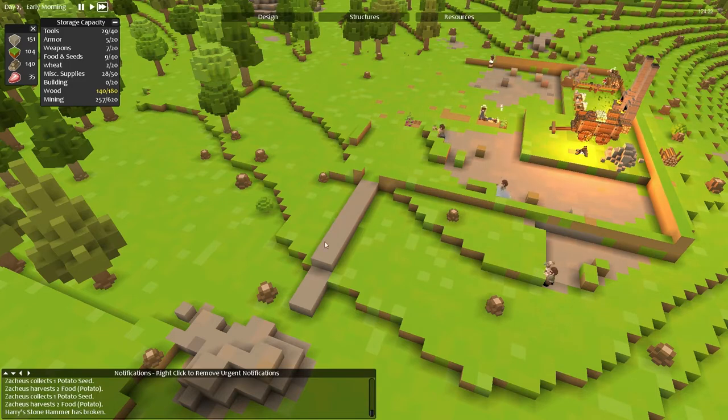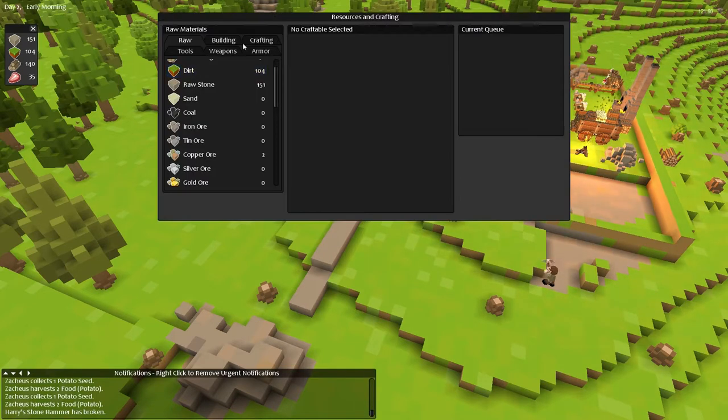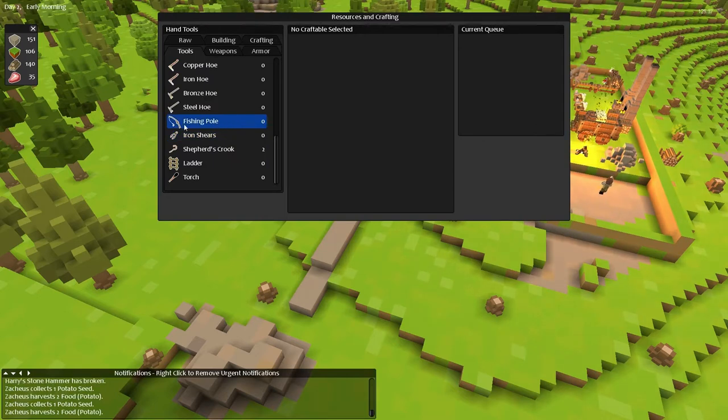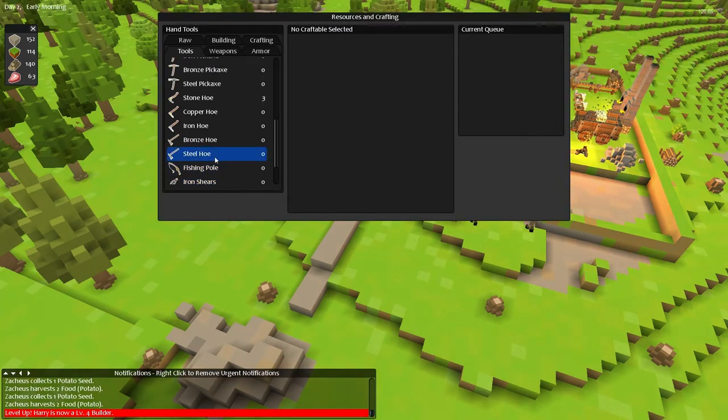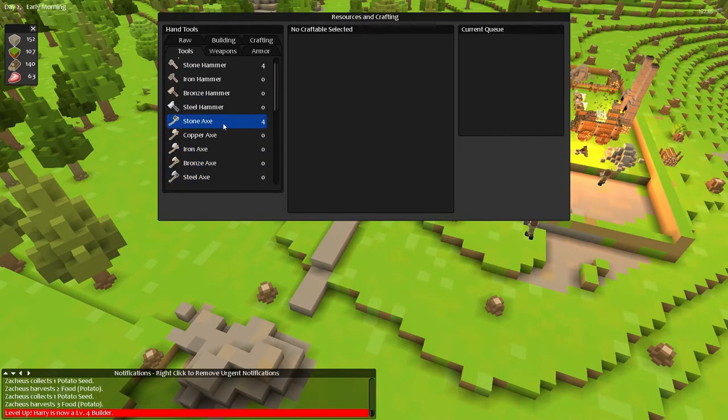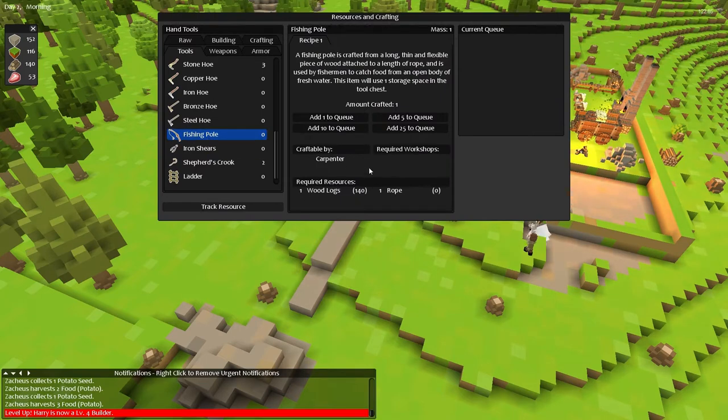Harry's stone hammer is broken. I think we've got plenty of those - let me just check the tools. Stone hammer, yeah we've got four spares. Plenty of hammers to keep going. We've got three stone hoes as well. We need a fishing pole because we could do with a fisherman or two. Harry is now a level four builder. We will need a fishing pole. We've got stone pickaxes, stone axes, stone hammers - that's fine. So yeah, we need a fishing pole, and for that we need rope.